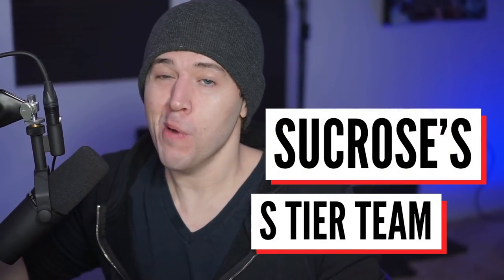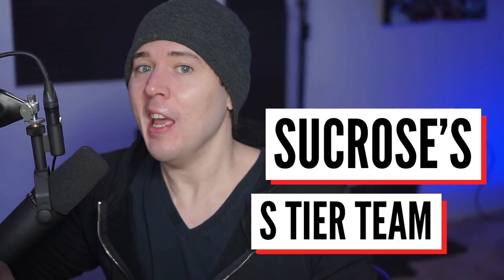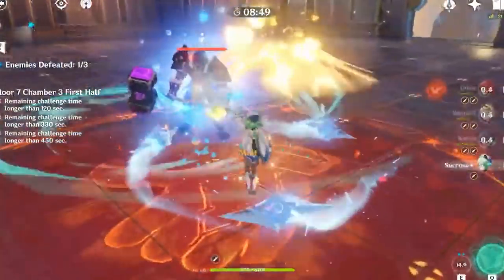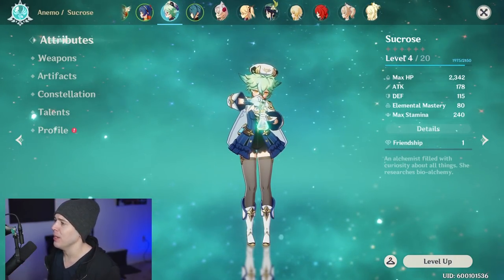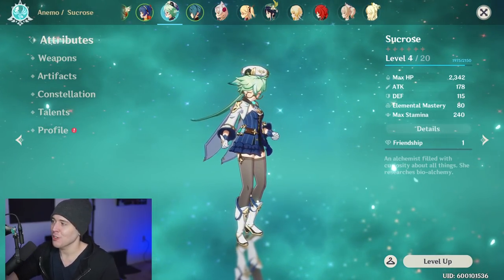Sucrose has somehow become one of the most underrated and also one of the best kept secrets to doing big burst damage in Genshin Impact. You've probably seen the videos floating around the internet of the 1 million damage Mona bursts, the Diluc damage, the Klee damage. Part of that secret is Sucrose, and we're going to go over exactly why you should be using her for this strategy. Let's talk about Sucrose.